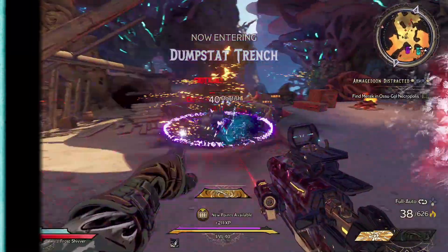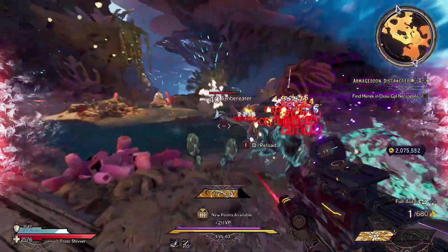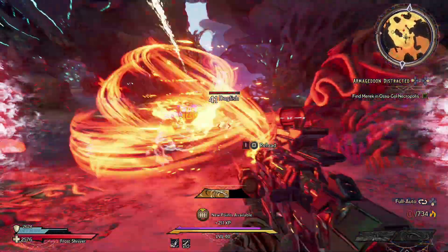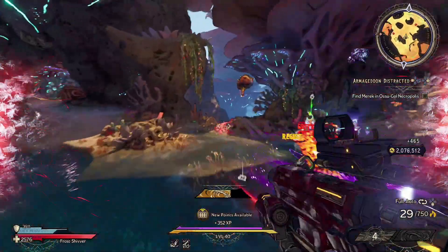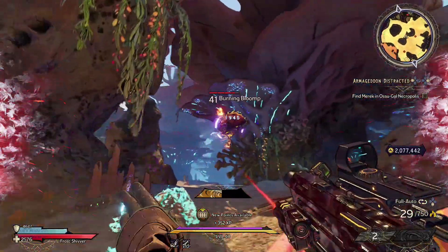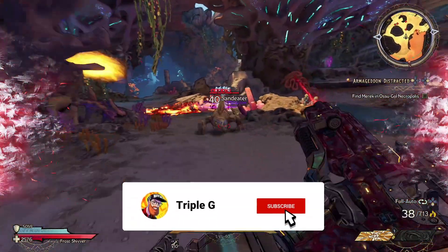What's going on guys, it's Triple G here back with another Wonderlands video. In today's video we're going to be talking about my Berserker Stabbermancer build. This build can be a melee build, it can be a boss dealing build, it can keep your action skill up as long as you want to, and it has the best animations for action skills in the game in my opinion.